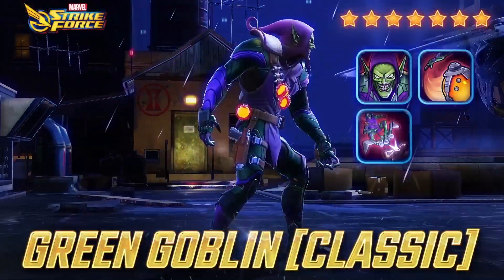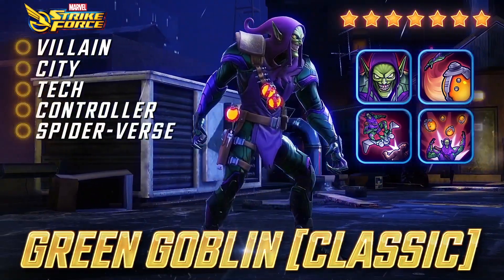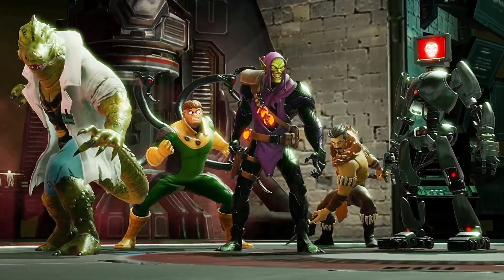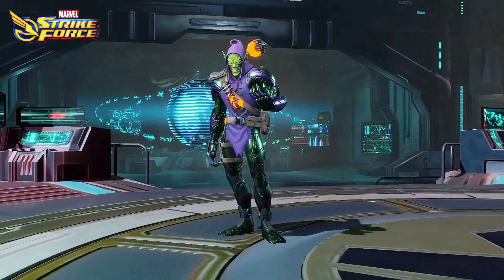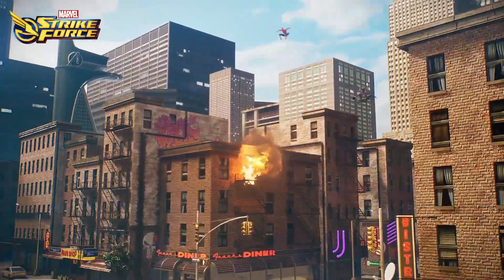In addition to being a villain with the city, tech, controller, and Spider-Verse tags, Green Goblin Classic is a legendary member of both the Sinister and Superior Six. That legendary tag means you'll recruit him by participating in his Trials, a special event where you'll have unlimited attempts to complete 10 nodes and establish the highest score possible.